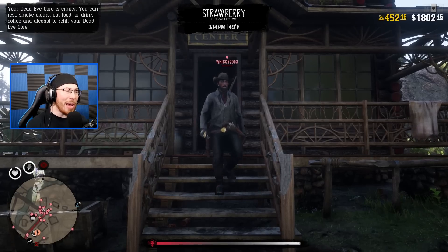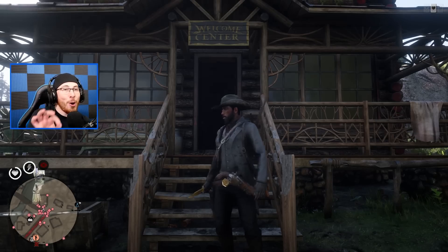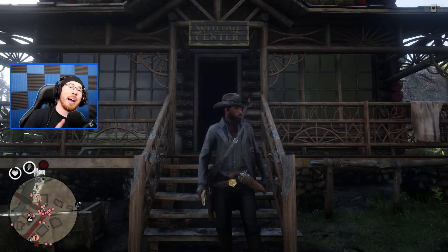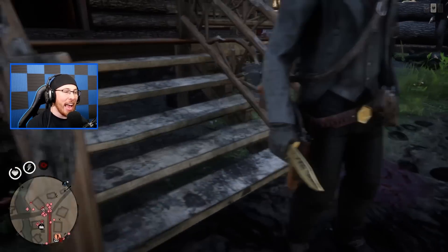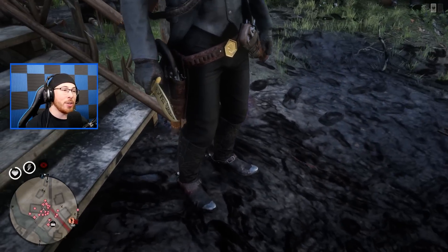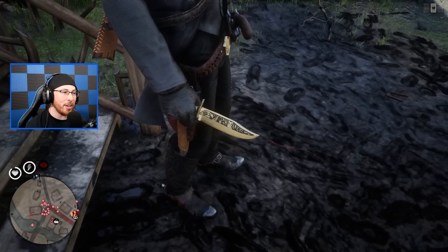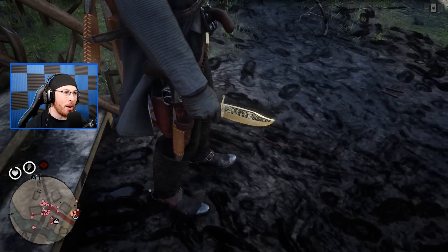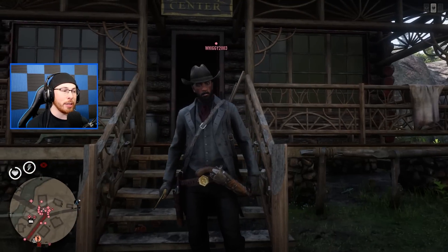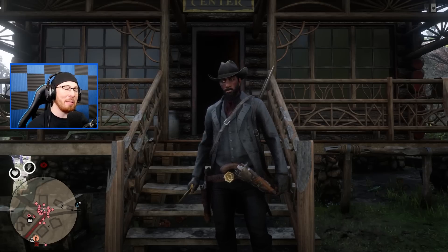Wiggy deserves a huge shout out because he's one of the few people in Red Dead Online that takes the time to customize their knife. He currently has a golden engraved knife — if you didn't know, engraving your knife is actually pretty cool. You get some really cool patterns; he's got a little owl on his knife. It doesn't make it more powerful but it looks a lot nicer. Good stuff Wiggy, I like what you did.